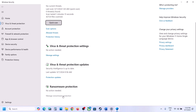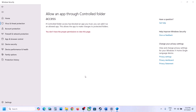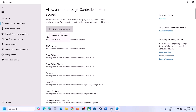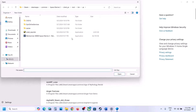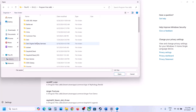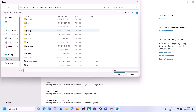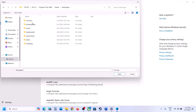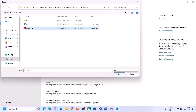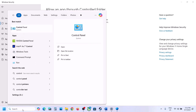Scroll down and you will see Manage Ransomware Protection — click on it. Now click on 'Allow an app through Controlled Folder Access', click Yes to allow, then click on 'Add an allowed app', click on Browse All Apps. Now go to the game installation folder — if the game is installed in C Drive, open C Drive, Program Files (x86), open the Steam folder, open the SteamApps folder, open the Common folder, open the game folder, and select the game exe file, then click Open.